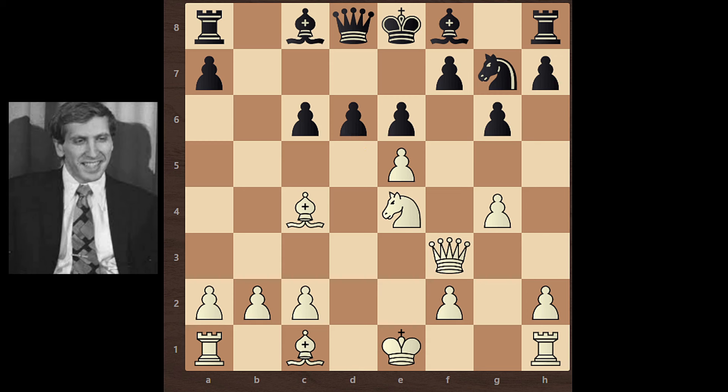Black moves his Queen to A5 with check. Bishop D2, Queen takes E5. In this position, pause the video and think — what is the final move of Fischer?